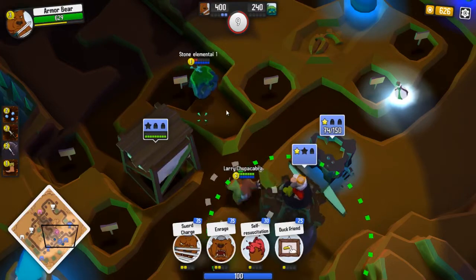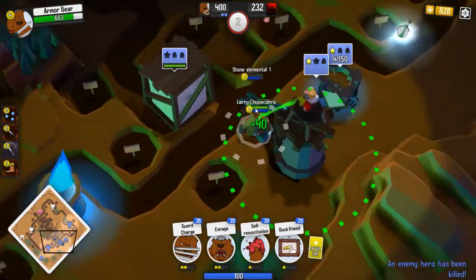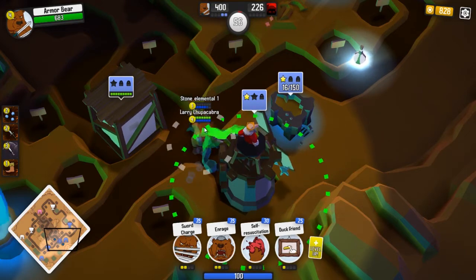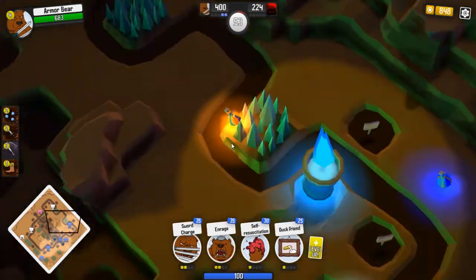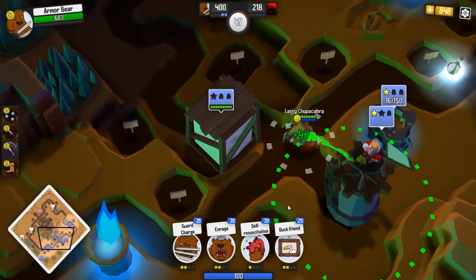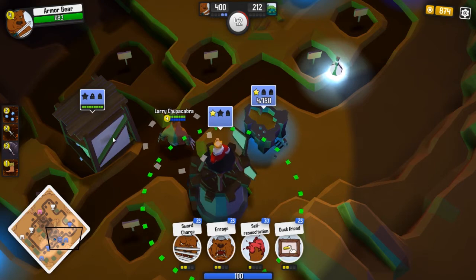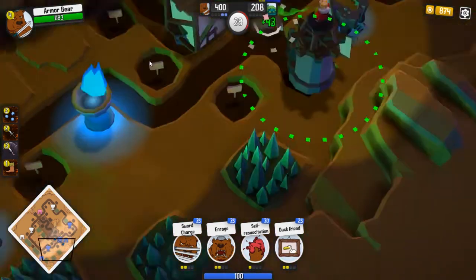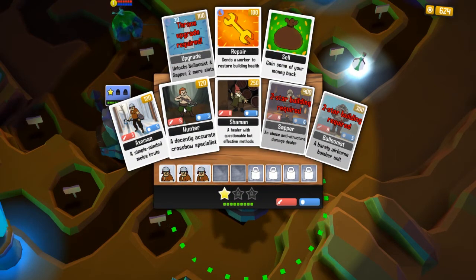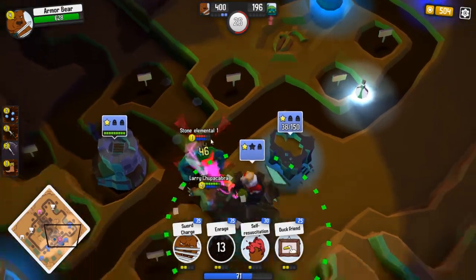We'll upgrade this so we can unlock archers. He's not really building anything. I'm going to end up having to just fight people if I want to actually showcase this better. For some reason it's not showing me the upgrade bar — normally there's an animation showing a little bar for how long it takes. Apparently doesn't want to do that. We'll just build a shaman to heal people and an archer.